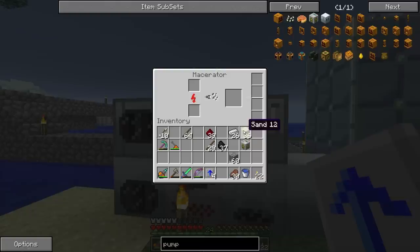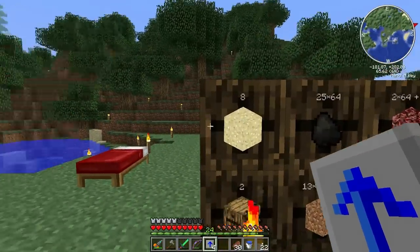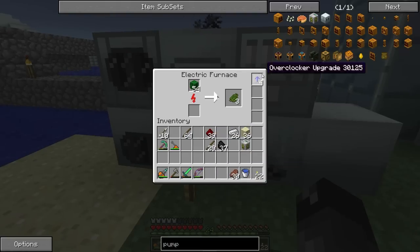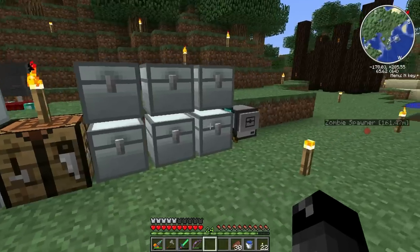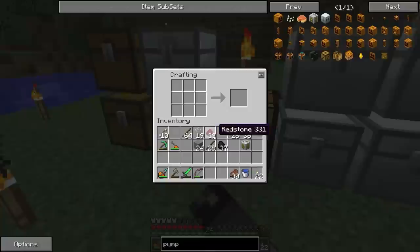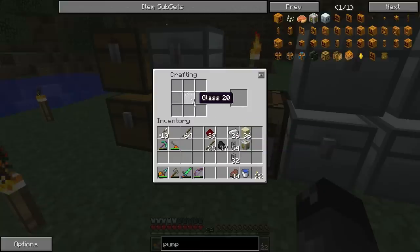I'm macerating cobblestone into sand because my sand supply is pretty low and we're going to need sand for making tanks. The cactus green dye goes into the pipes - I need glass and stone for the piping, stone on either side and glass in the center. Let's make a stack and a half of those stone pipes. The cactus green turns the pipe into waterproof pipe, and then you mix the two together to get waterproof transport pipes for moving liquids.